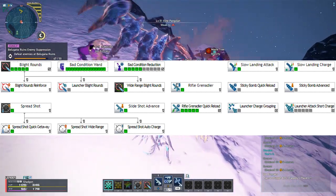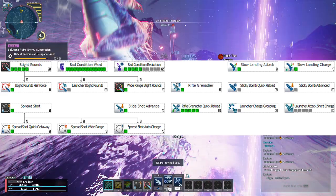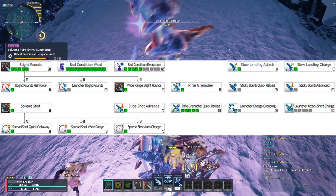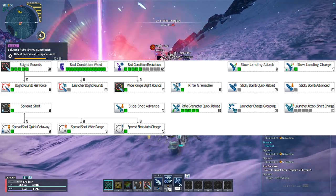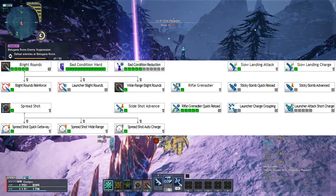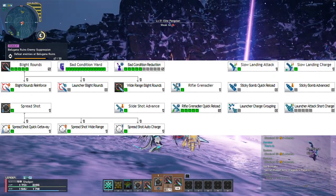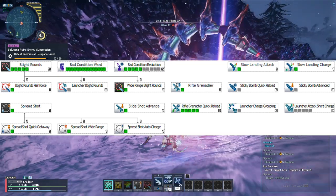Take Spread Shot, which allows you to build up a special gauge by attacking that, when full, can be expended to fire off a shotgun blast. Upgrading this with Spread Shot Quick Getaway makes you invulnerable while firing the shot. Spread Shot Wide Range will make the shot fire in an AoE in front of you. And Spread Shot Auto Charge, to make the gauge charge automatically instead of just when you attack.